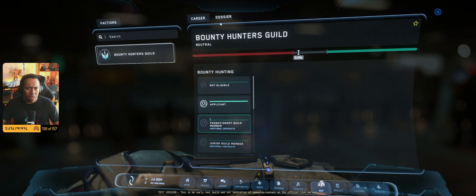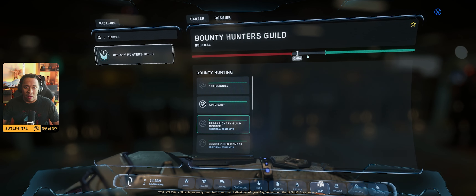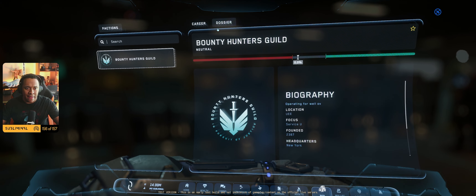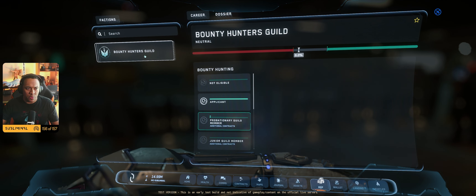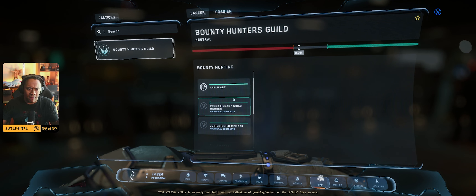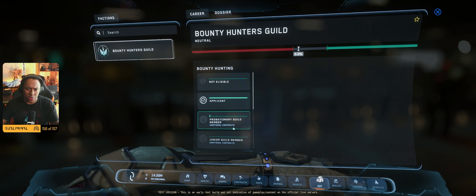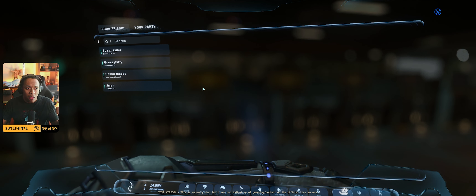Let's wrap up with the MobiGlass. Your Rep tab has a new skin. We're at 0% with the Bounty Hunters Guild — it shows you that if you slip up a little, you go into the red, and you need to do quite a bit to get out of neutral. You have your Career, which shows actual companies, and your Dossier, which shows individual people like Miles Eckhart. We only have the Bounty Hunters Guild because I did the tracker training permit. Not eligible as an applicant yet — I can see the progression tiers like Junior Guild Member, additional contracts, and so on.